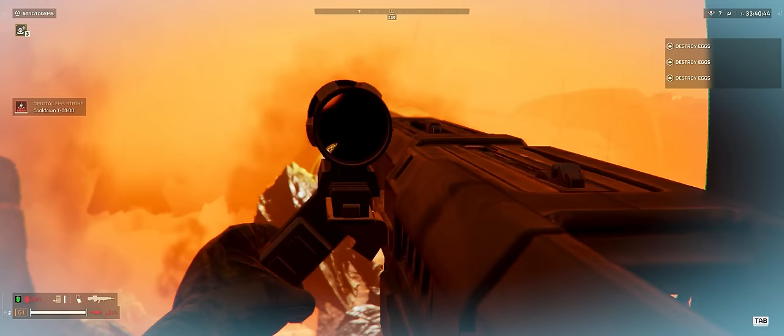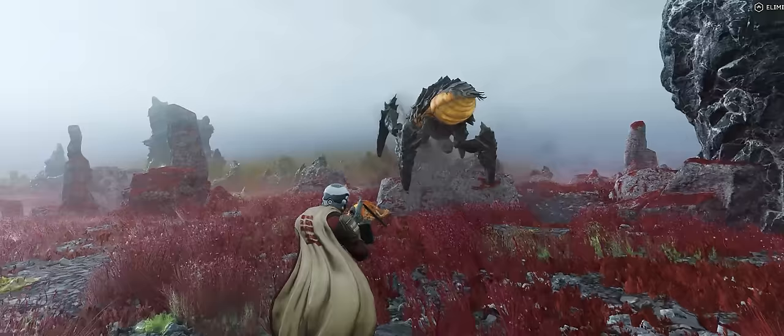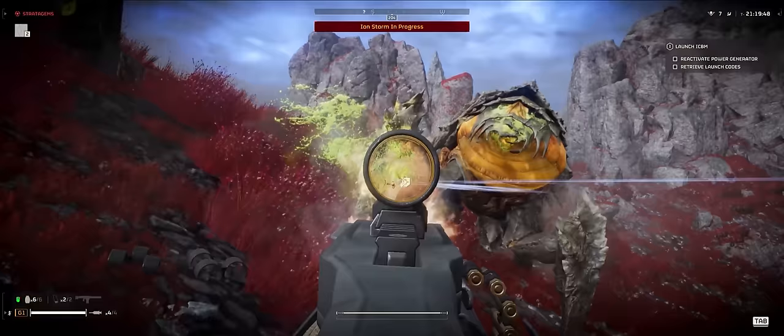The charger will die if any of its legs take enough damage to destroy them, and in some situations this can kill the charger incredibly quickly. This also works with the machine gun support weapon. As the charger goes past, the back of the leg armour is not heavy armour — you can kill the charger extremely quickly by shooting at the legs, and even break the armour off to then shoot those sections from the front.